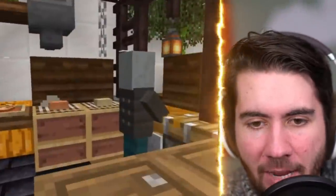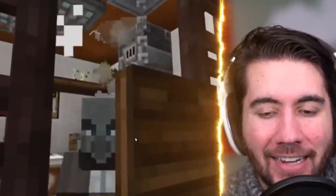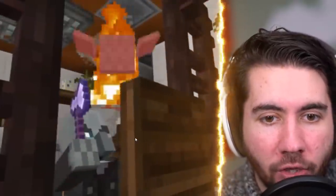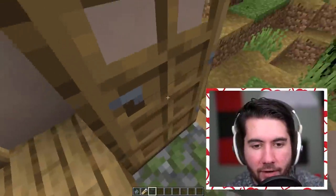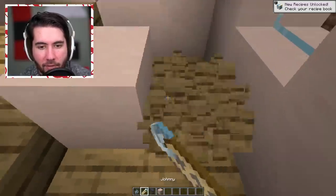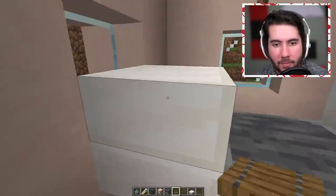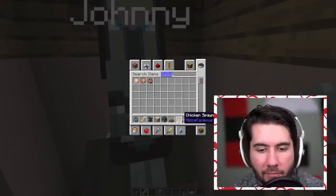Very advanced tip coming in folks: if you name a vindicator 'Johnny,' they become a perfect chef for your base — as food falls, they slaughter it with a giant axe. So we're going to use one of these beautiful humble abodes to store our vindicator named Johnny. Lock him in so he can't escape, put him in a little counter in the corner, and then a trap door to secure him in there.